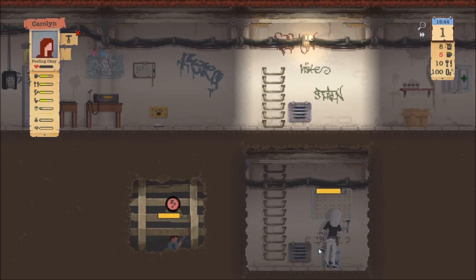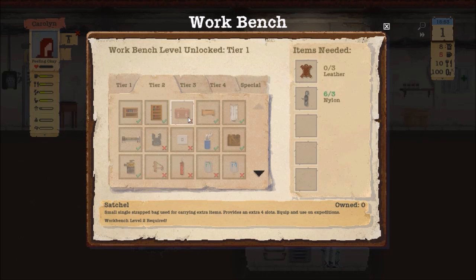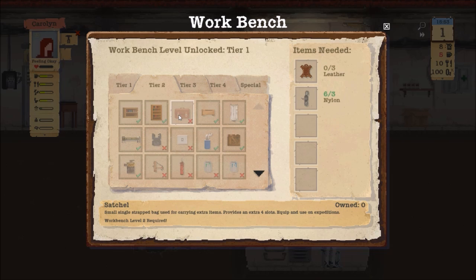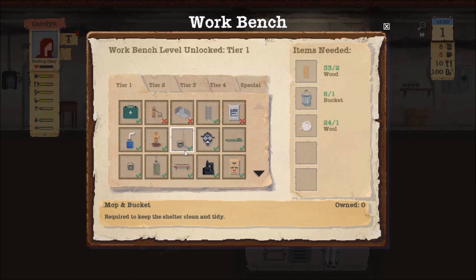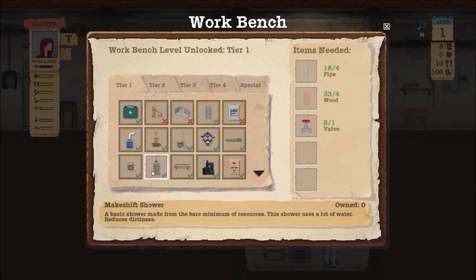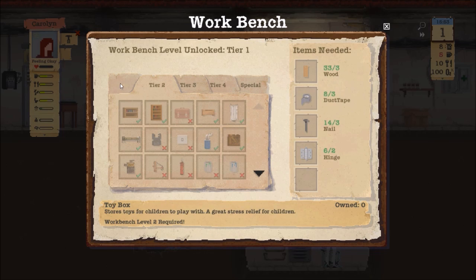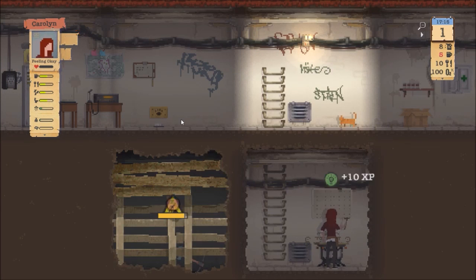You guys continue on your journey. The things we need are leather — basically that's it — because I want to make as many satchels as I can. I want six leather because I want to make two satchels, which gives them more inventory space. And then once this gets done, they're going to make probably the makeshift shower and then the makeshift toilet, because I'm not making a bucket toilet.